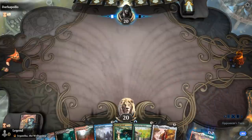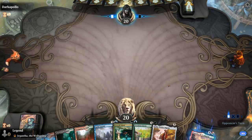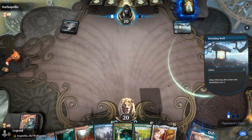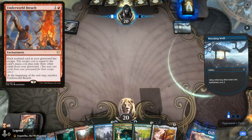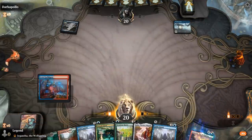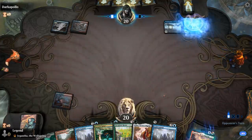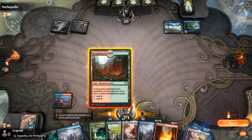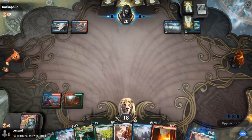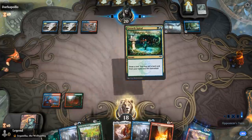Alright, we're on the draw with a fine opening hand. Turn two Growth Spiral thanks to our untapped Stomping Ground — ramp with Circuitous Route or maybe play Guild Summit first and then Golos as a nice mana sink. Turn one Witching Well from the opponent, so this could be an artifact synergy deck or the Underworld Breach combo deck. They search for Ashiok, so this definitely looks like Underworld Breach.